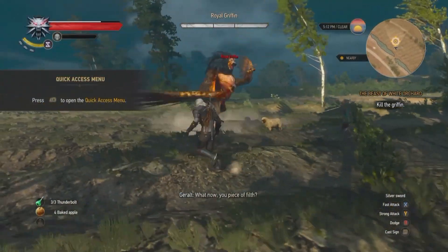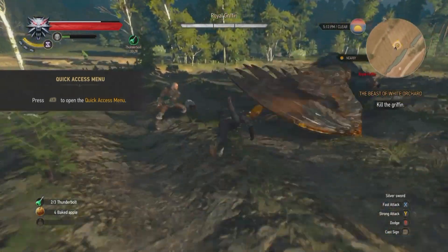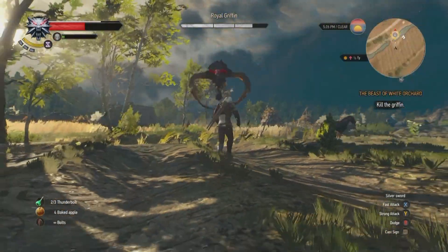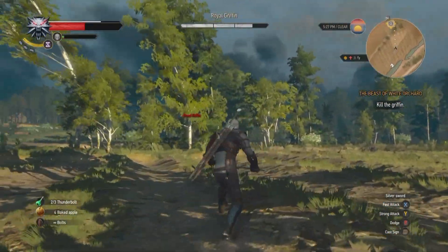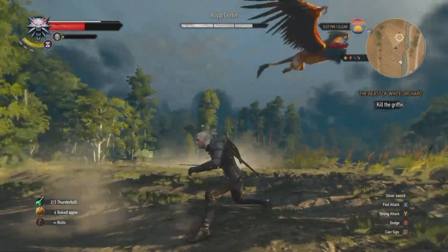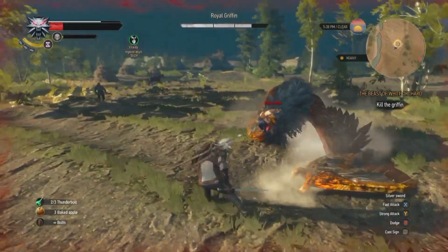The Griffon battle happens in two stages, and it fights in two different ways you need to be aware of. The first way it tries to rip you to shreds is by flying around and using its talons to swipe at you. Try and lock on and keep it in your sights, and dive out of the way at the last second. Once it misses a few times, it will land on the ground and try to tear you apart using its beak and wings — stick and move here.